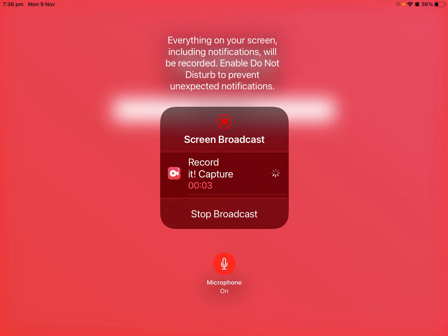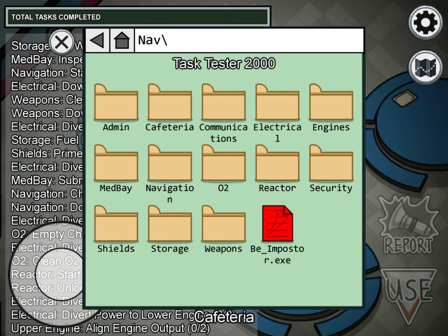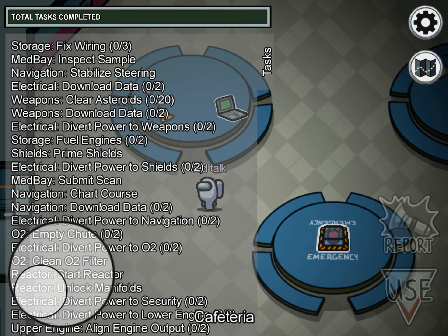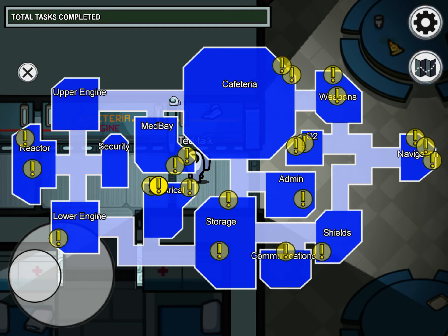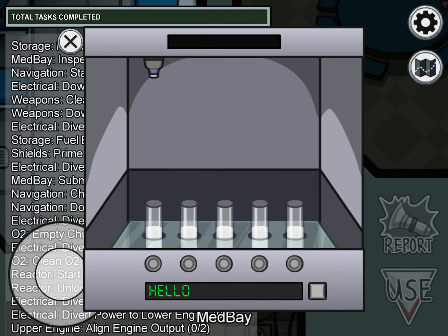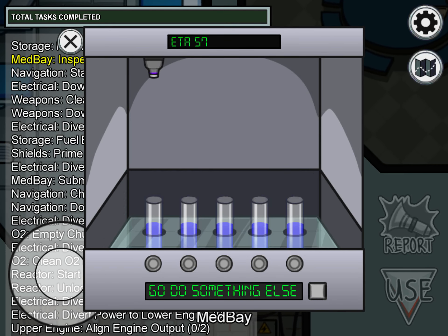Hey guys, today I'll be trying something completely brand new. I don't know if anybody's done it. I'm going to be speedrunning all the tasks in Among Us. And I did it in 3-play mode so I could make it so I have them all.